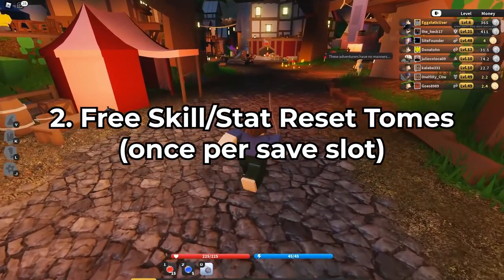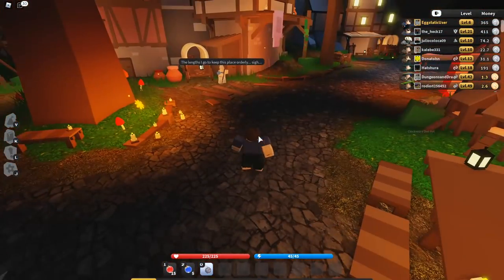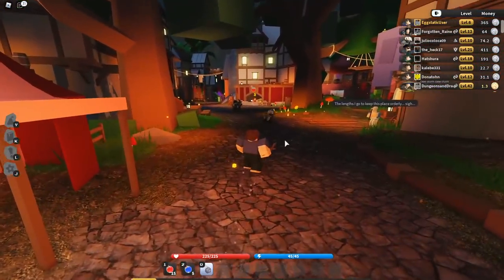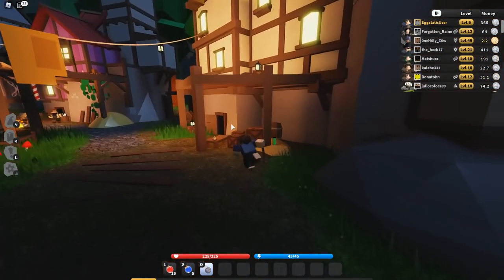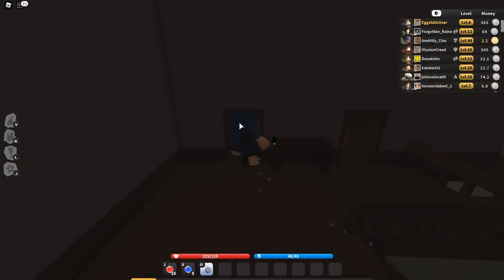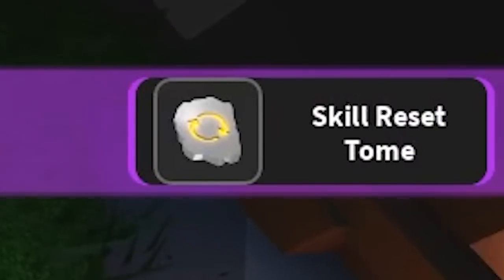Now this one may be a bit more well known but it's still important for the people who don't know it. You can actually get a free stat and skill reset from Nilgarth. For the skill reset, there is a chest right up here that's guaranteed to give you a skill reset. I think this has like some sort of level cap on it but it's like really small, like level 5.